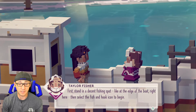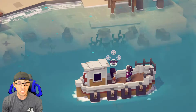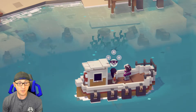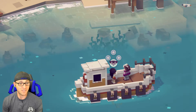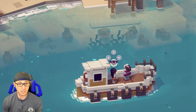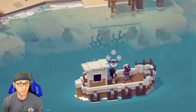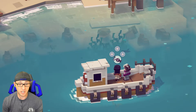First, stand in a decent fishing spot like the edge of the boat right here. Then select the fish and hook icon to begin. I'm loving this so far. It's got like the Minecraft graphics, but it's got fishing. I love fishing — I used to fish all the time when I was younger. Then I got married and the fishing kind of went away. This game hopefully is going to scratch that itch.